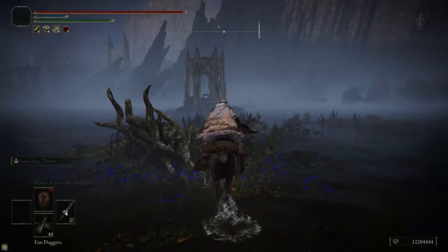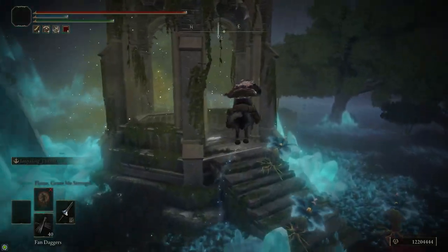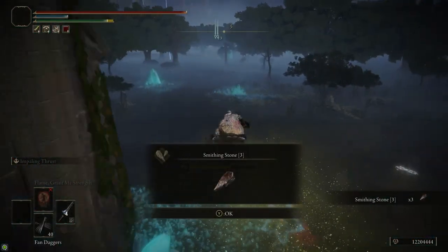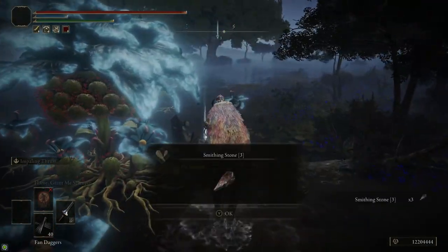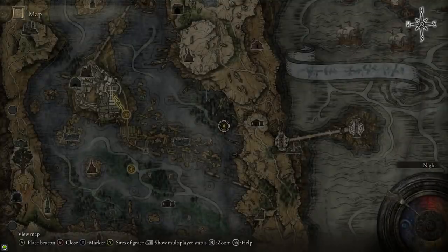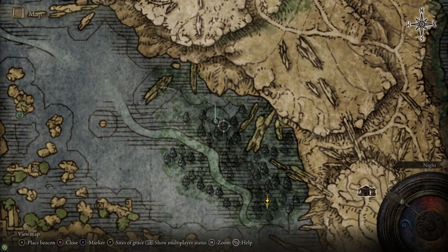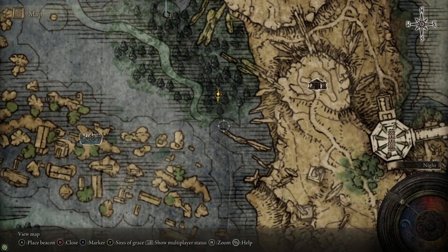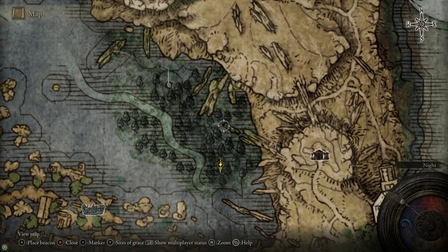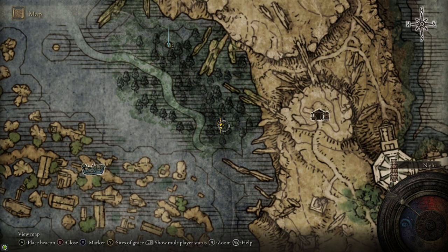Our goal is to get to the east gazebo, so we run across the lake through these woods. There are a bunch of Miranda Flowers but they're just poison — not too hard. In the gazebo there are three Smithing Stone 3s. And then to the southeast of it, there's a chair that has another three Smithing Stone 3s on it, guarded by a bunch of Miranda Flowers. They're glowing bright blue so they shouldn't be too hard to find.